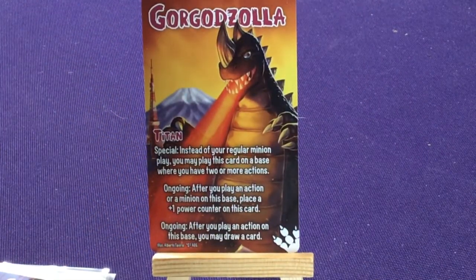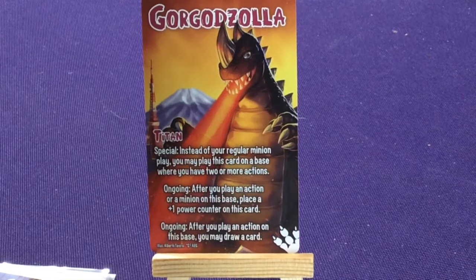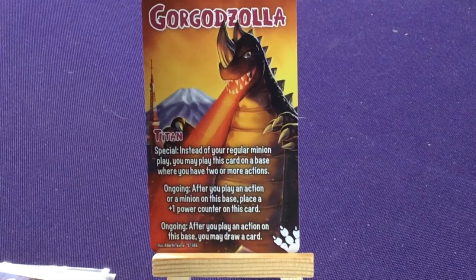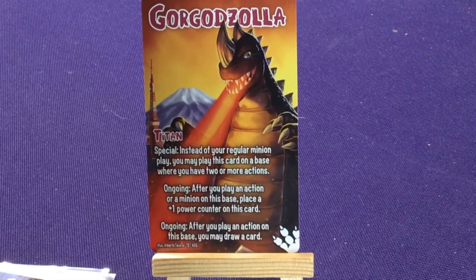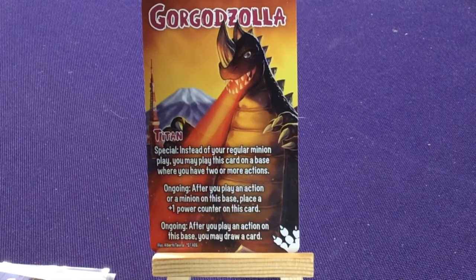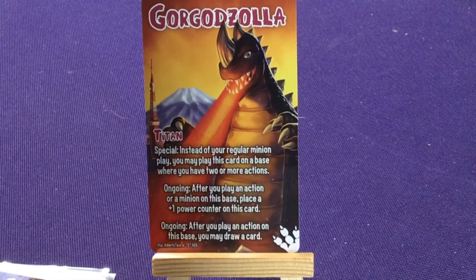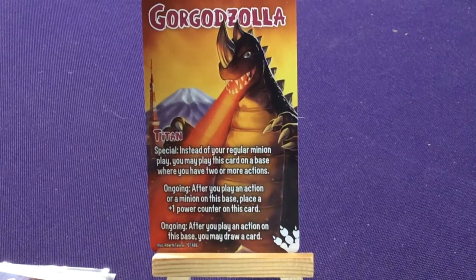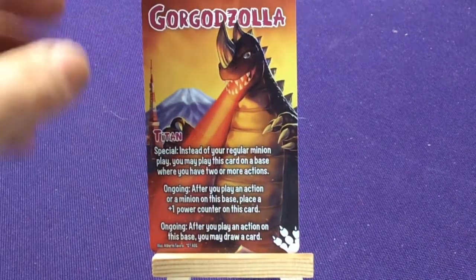Our Titan is Gorgazola. Special: instead of your regular minion play you may play this card onto a base where you have two or more actions. Ongoing: after you play an action or minion on a base, place a plus-one power counter on this card — so you keep making him bigger. Also ongoing: after you play an action on this base you may draw a card. Play actions to summon him, then keep playing to make him more powerful and draw cards.